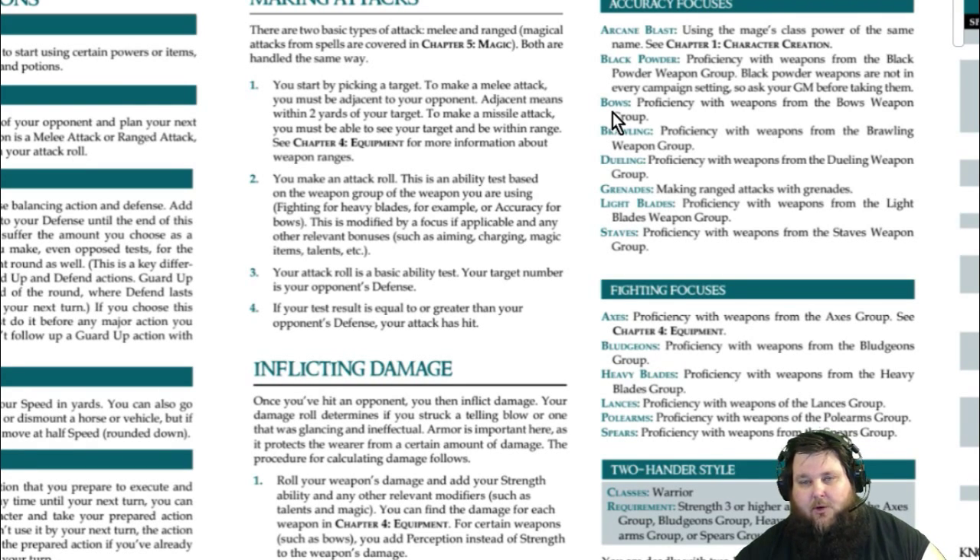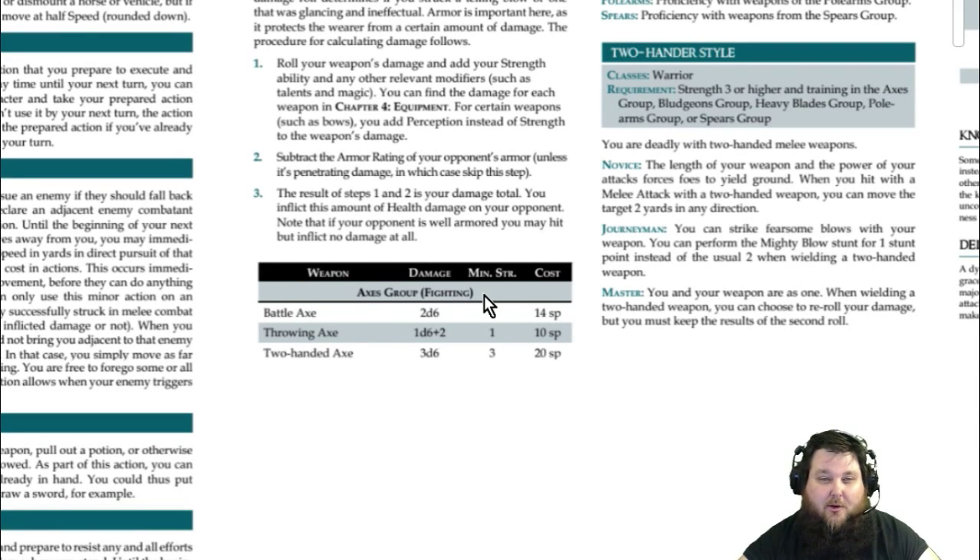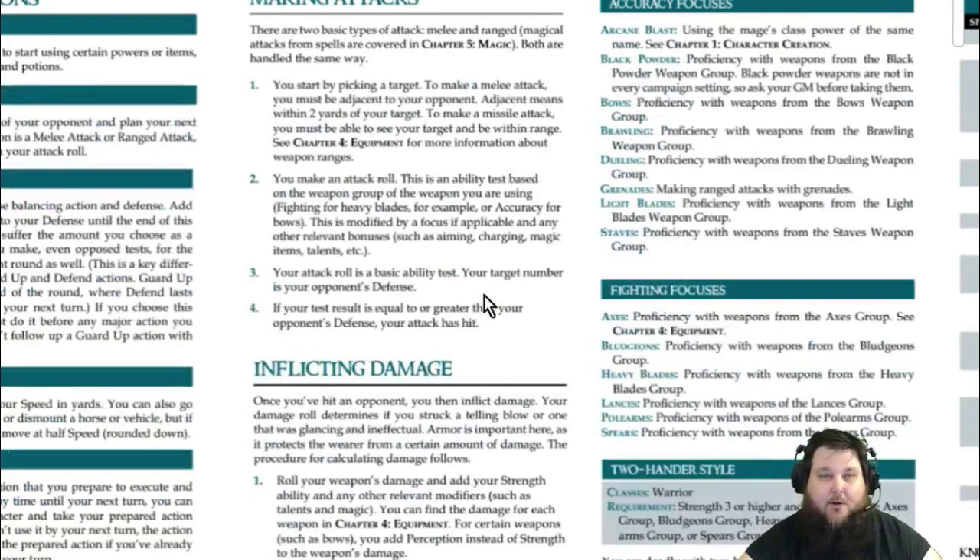You make the attack roll. If there are no doubles and you beat the target's defense, your attack is successful and you roll damage. You have to be equal to or greater than the target's defense. The 3d6 plus whatever ability is attached to that weapon — for the axes group, that's Fighting. For the bow, it's Accuracy. Those are the two primary abilities that affect weapon groups.